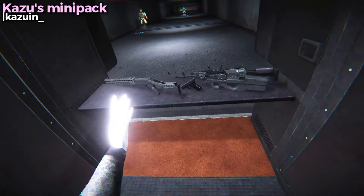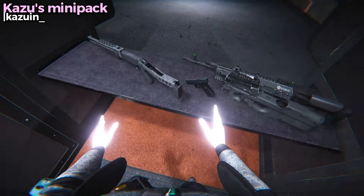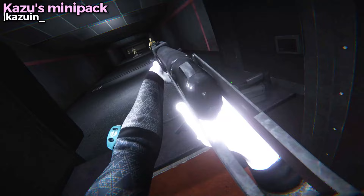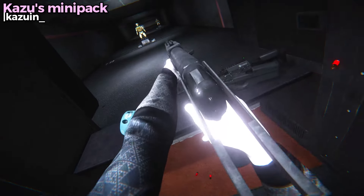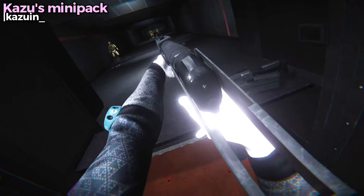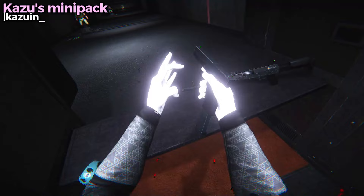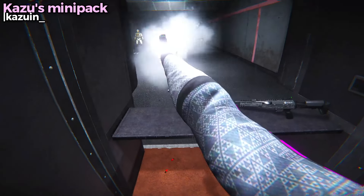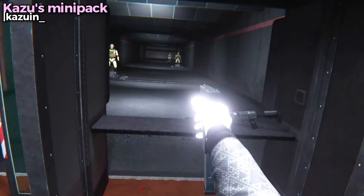The weapon pack I want to check out is Kazu's mini pack. Here's some of the weapons — we've got a Spaz 12, a fan favorite shotgun. Very unique sound. A Glock 18 and that is quite the magazine. This is the one that's full auto. That recoil's crazy.